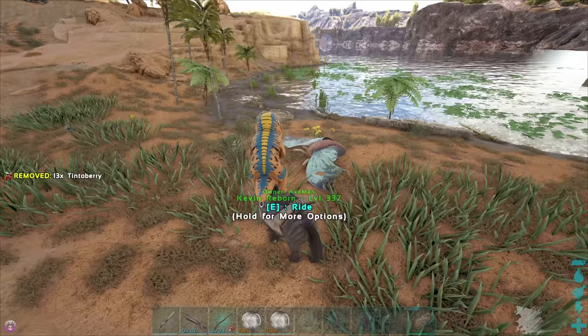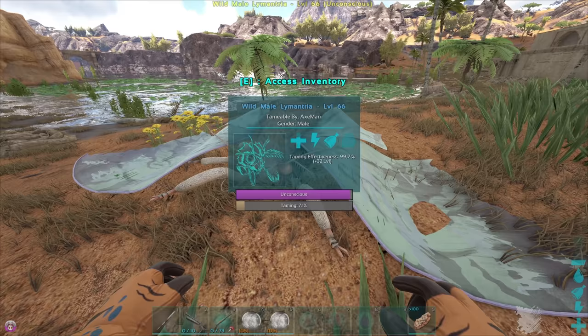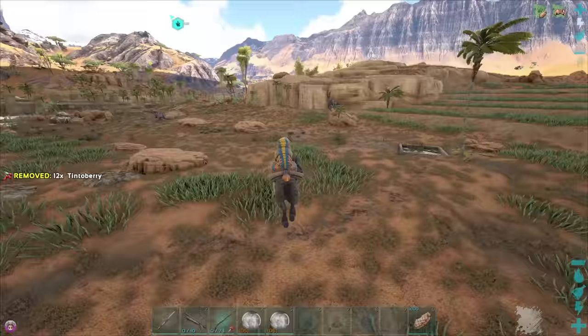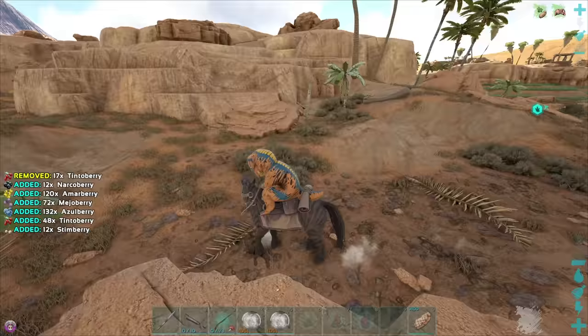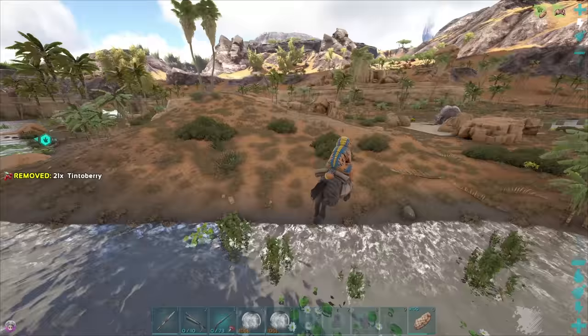I need some berries to feed them. Got some of them — we're going to pop some into you and you should start eating relatively quickly. I don't think I'm going to need any narcotics on you. Let's keep your tracker on. Let's see if we can find another one within this area. They kind of just spawn anywhere that's desert-y with a few trees — we're on Ragnarok, for those of you who don't know. There should be another one around here somewhere.